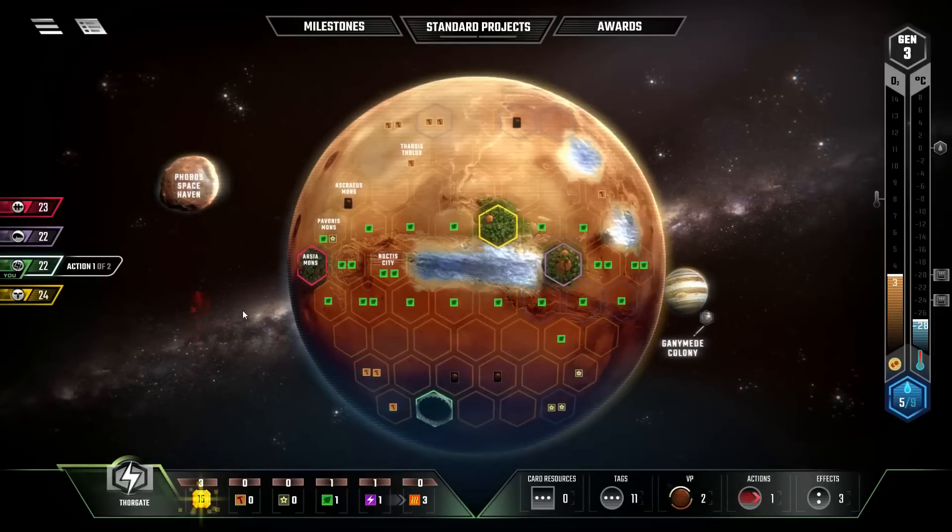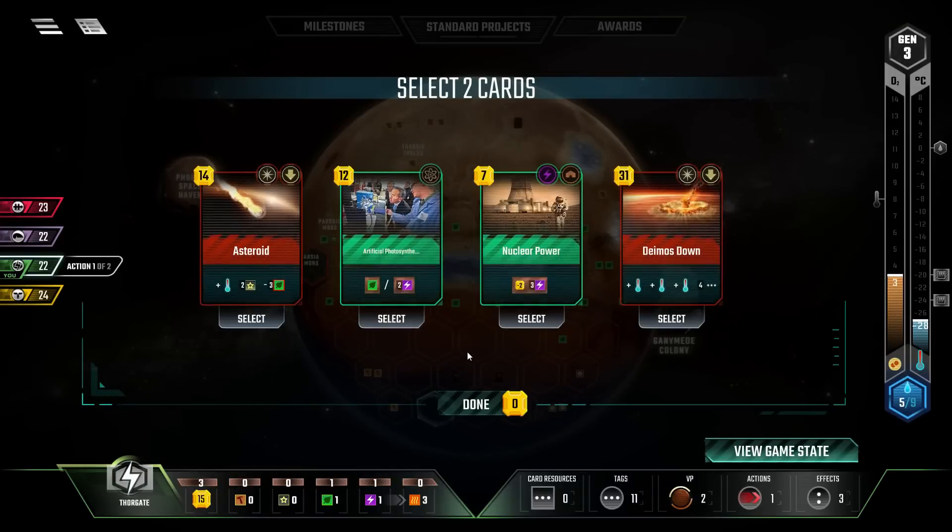Let's hit the business contacts first. Nuclear power comes up. Artificial photosynthesis isn't a power tag, so I don't get the discount for it. I really kind of do need the extra juice. Demos Down, or artificial photosynthesis, or asteroid. Do I want an asteroid or do I want Demos Down?